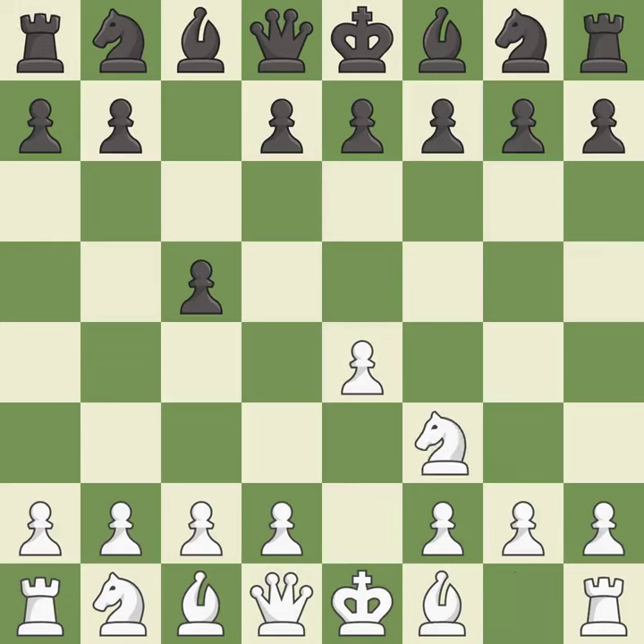Nf3 develops the knight toward the center to prepare for a d4 pawn push, where the knight will recapture if black captures on d4.